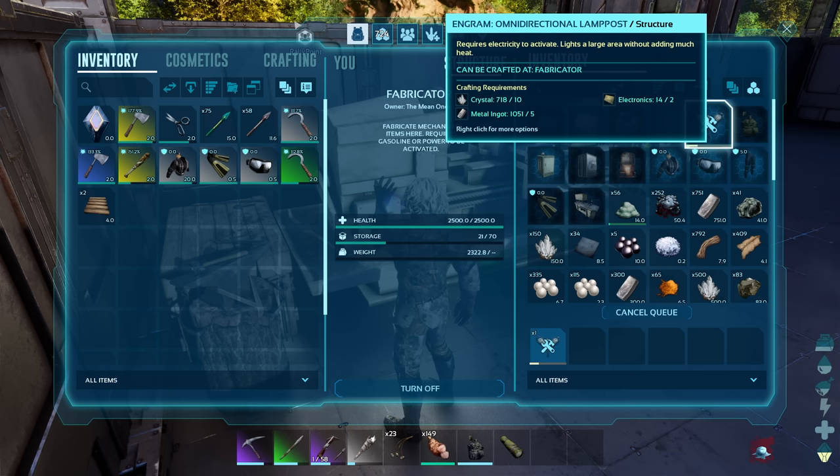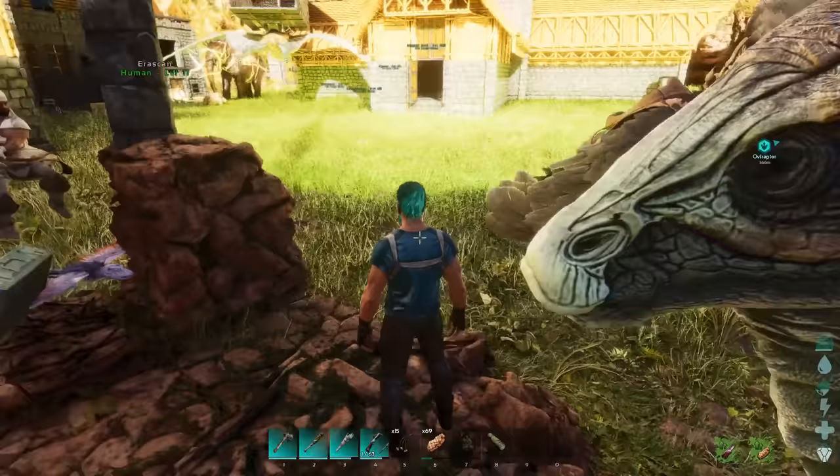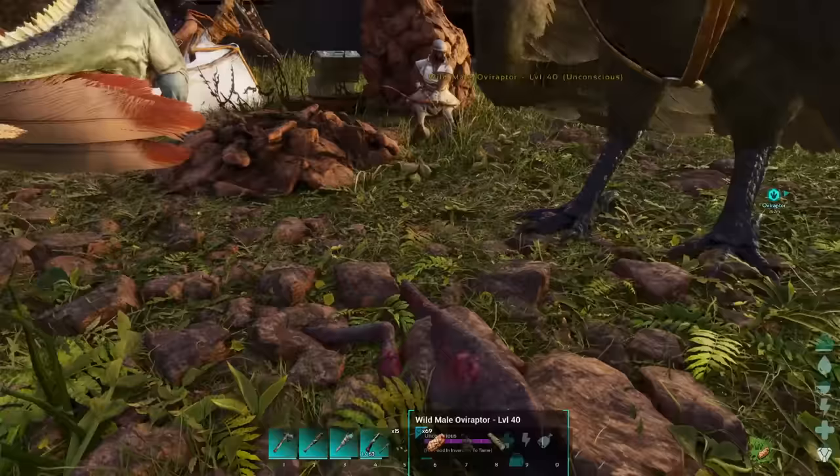On the other hand, when it comes to general game bugs, my tribe mates and I have run into a couple. These include a camera bug where, after hopping off a dino, it sometimes locks you into a cinematic mode where you can't interact with anything or even pull out weapons. Relogging fixes this.